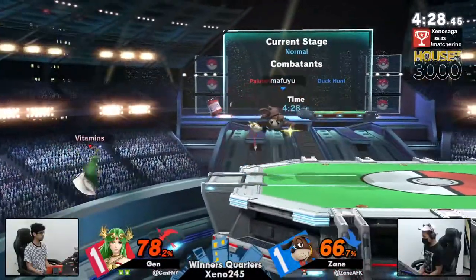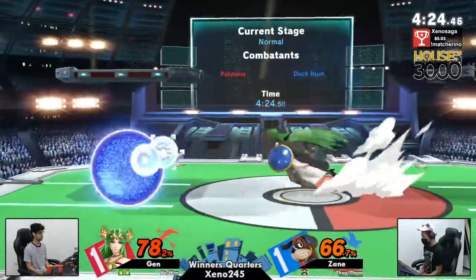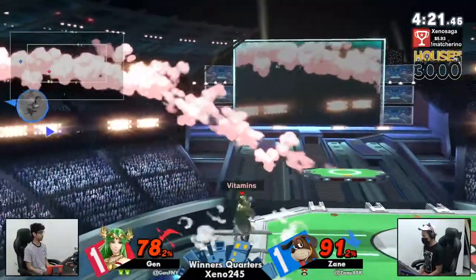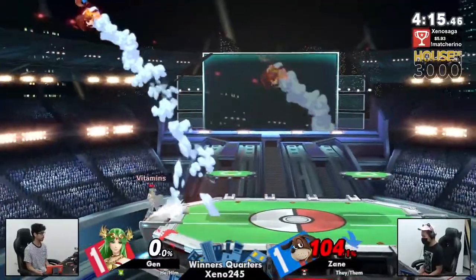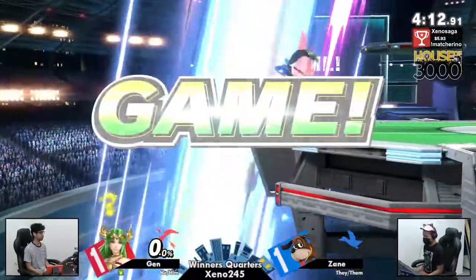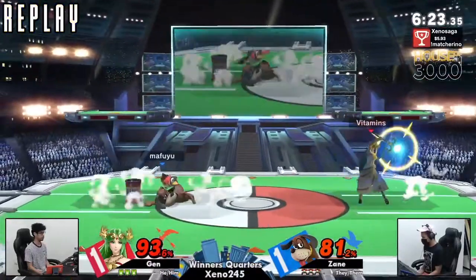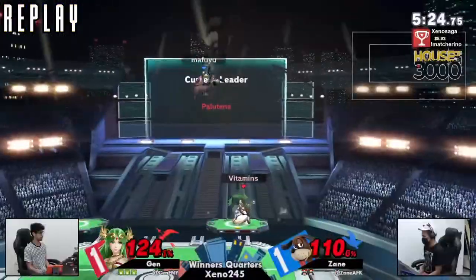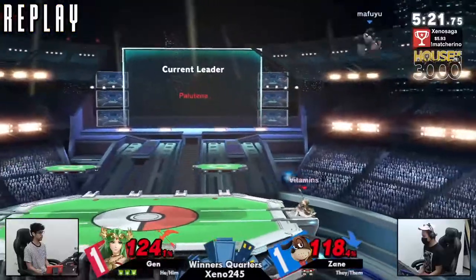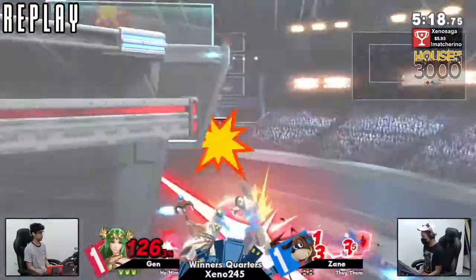Great read there with the F-smash. That was a free platform cancel right back to center stage, and that's free shield pressure for Jens with the reflect. What is going on? That's three SDs in this set — one of them didn't really matter, but two of them... Super Smash Bros! We're playing the game! I love Super Smash Bros. Ultimate for the Nintendo Switch.